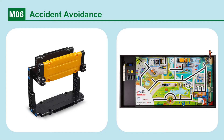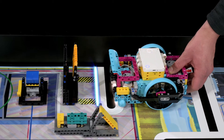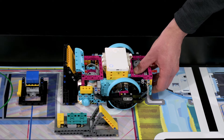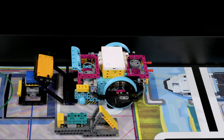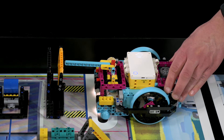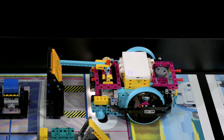Mission 6: Accident Avoidance. Park safely without causing an accident. At the end of the match, points are scored if the robot is parked over the blue accident avoidance line and only the yellow panel is knocked down. But if the robot goes too far and the black frame is knocked down, points are not scored. Any part of the robot can be over the blue accident avoidance line — even a small part, like an extended attachment, will still score.